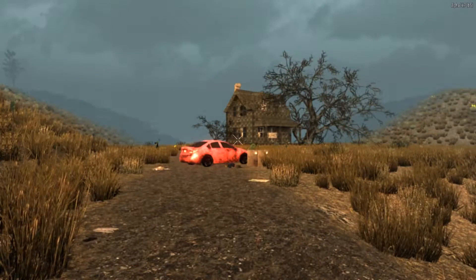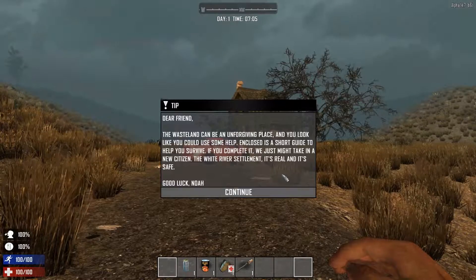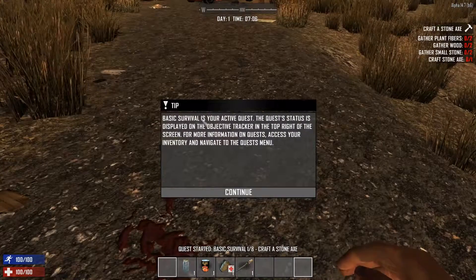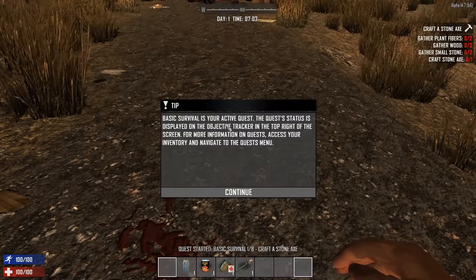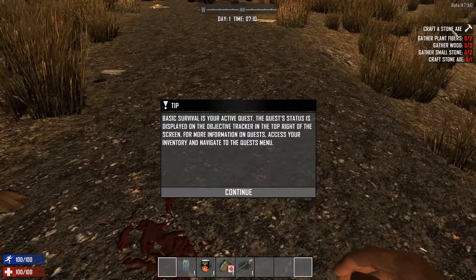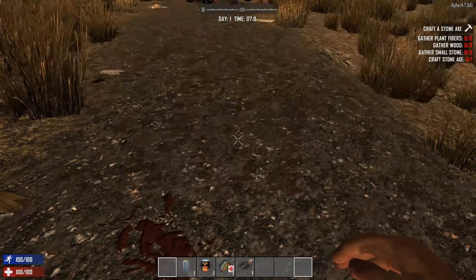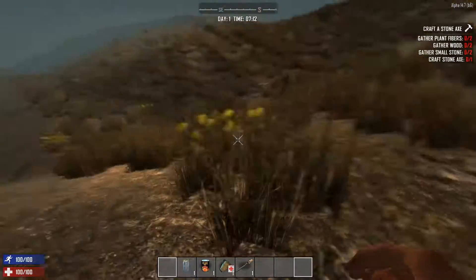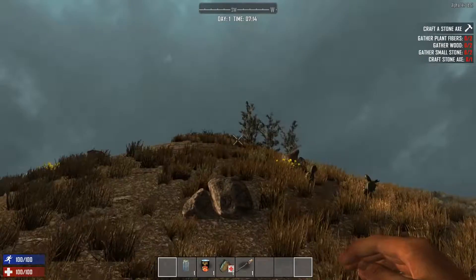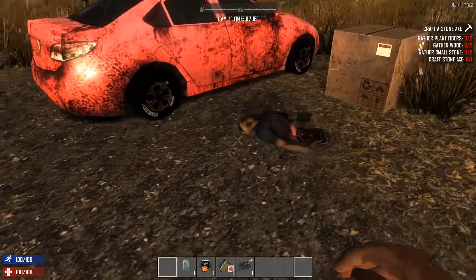Okay, 'Basics file is your active quest.' Alright, so they've got quests and stuff — this is all different, like, telling you what to gather and stuff. That's cool. Looks like it drops you in random places each time, so it's kind of different.